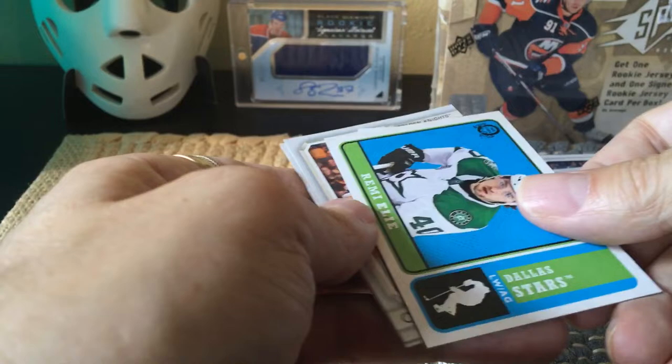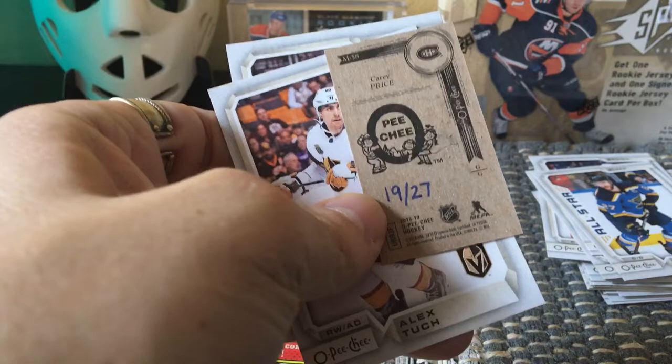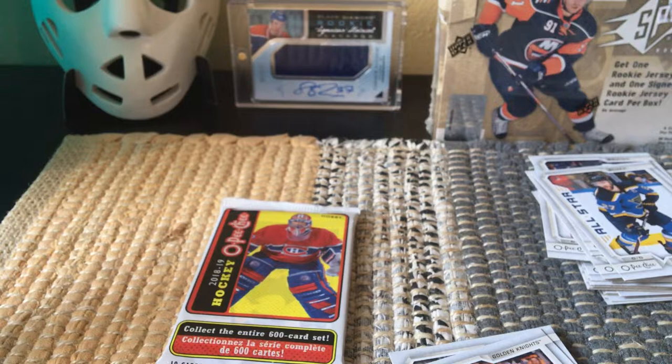These cards all came from a single hobby box. We also have a mini here — we have a Remy Elie, whose rookie year was the prior year I believe, and that would be a retro. As well as the Carey Price mini — that's really nice. This may be a short print... oh wow, it's numbered! That is really interesting and cool. Is it supposed to be an auto or something? It's just hand-numbered — I've never seen that before. How strange, hand-numbered!